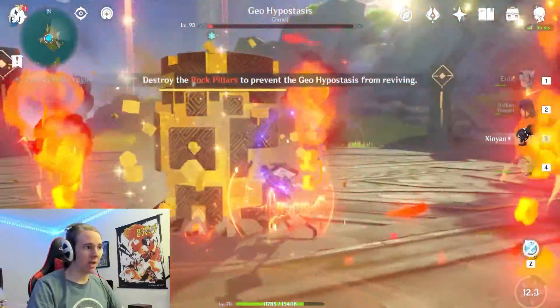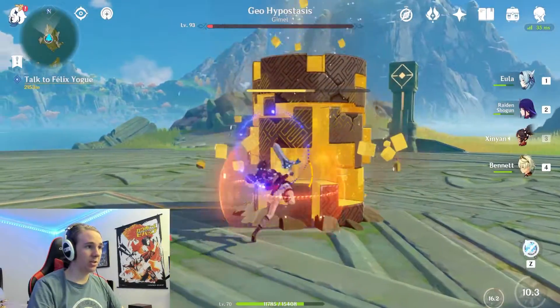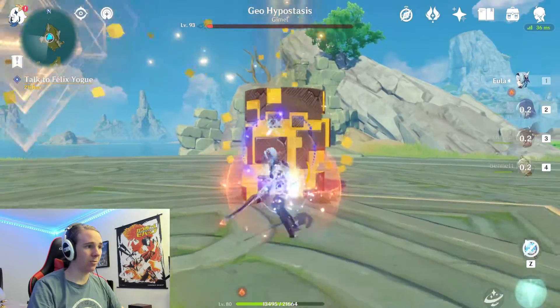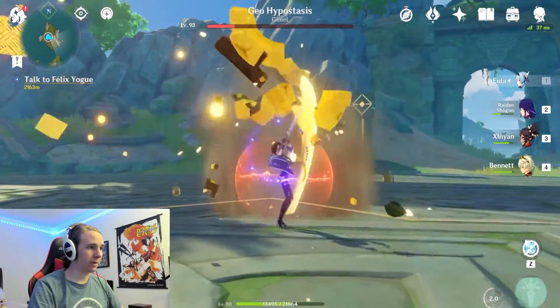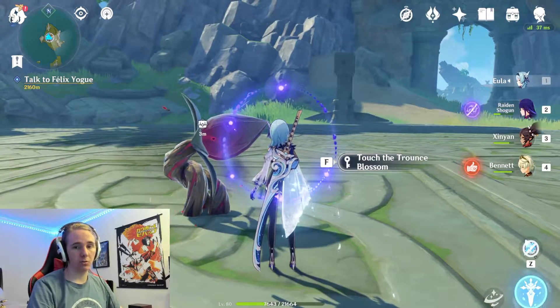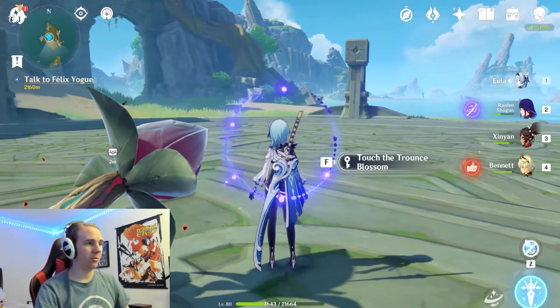In the final phase of the Geo Hypostasis, you want to use Zhongli's attack or a strong AoE. What you want to do is destroy the pillars as quickly as possible, otherwise he will regain health. If you don't get all the pillars, he'll just come back and you can destroy the pillars again. That's how you beat the Geo Hypostasis.